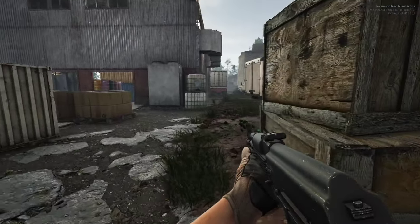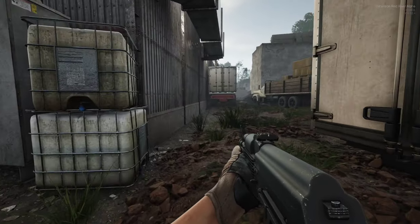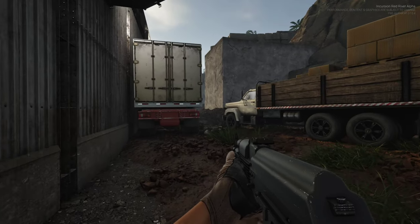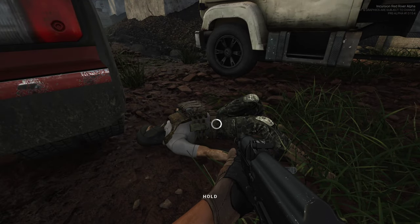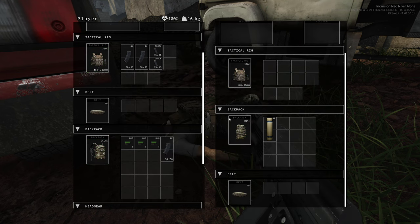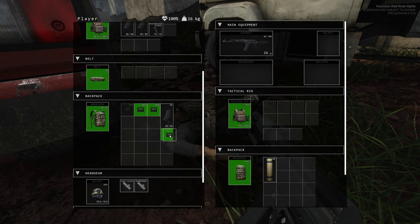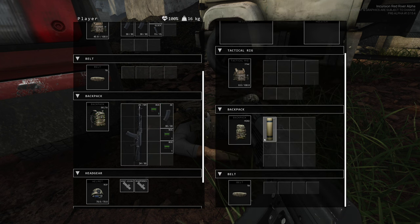Let's go check this guy's body. We can't put that gun in my main slot, but I could throw it down here. Moving things around a little bit - bring along an extra magazine.